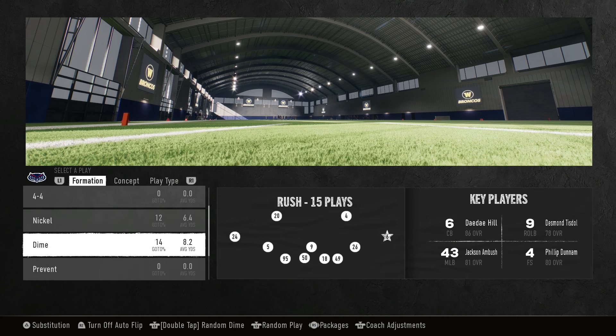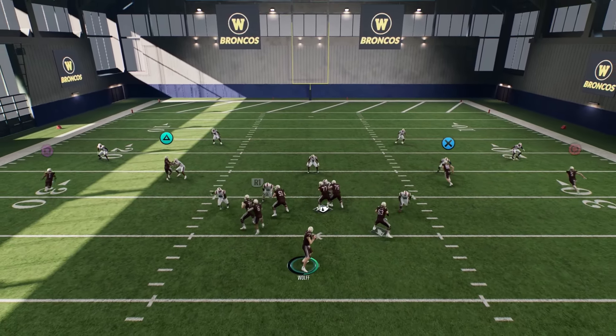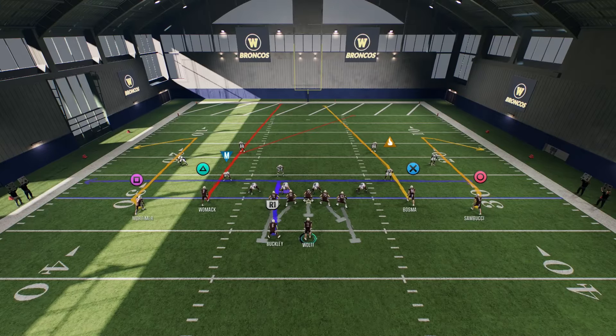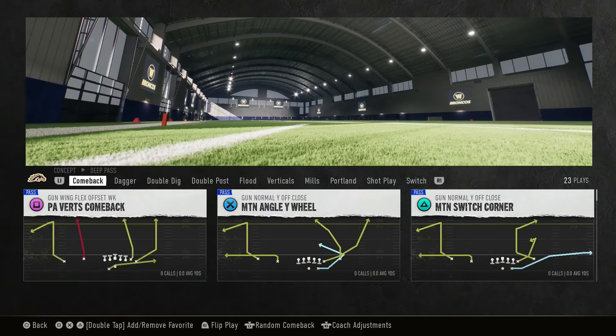Going ahead and selecting verticals comebacks against a dime — looks like they're going man. It's an easy catch situation but good defense by the corner. Really cool stuff. You've also got four seams, three Portlands, eight shot plays, some play actions, and six switch routes. I'm a big comeback guy and there's more than enough in here.